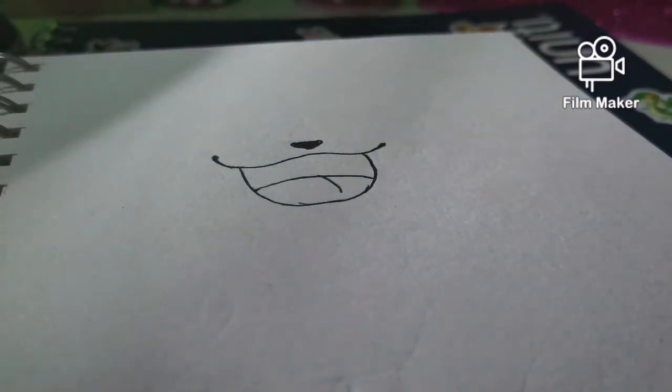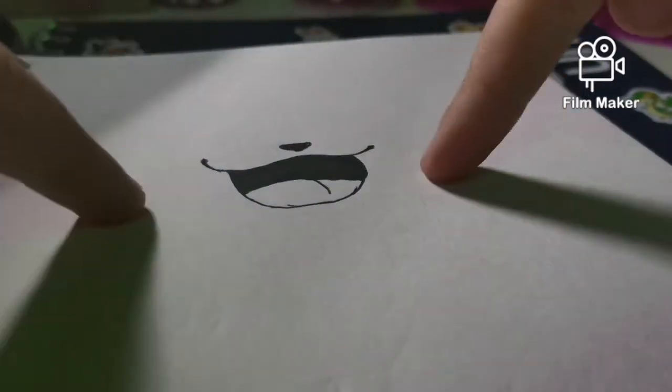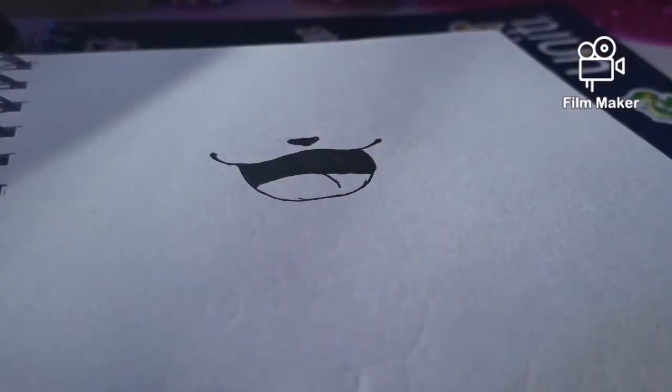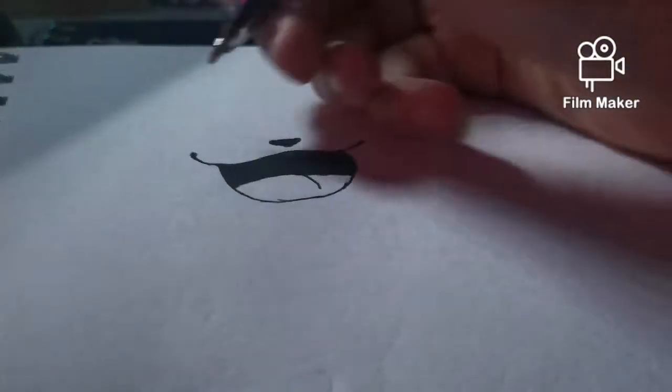If you want you can color it in with black — that part will be colored in five, four, three, two, one. You could do it with dark red or pink or any color that looks good, or you could do it like Gigantamax Pikachu's real mouth. I haven't seen that many pictures of Gigantamax Pikachu, but we've got this little mouth. Next we need these cute little eyes.